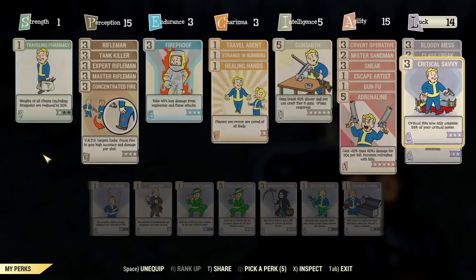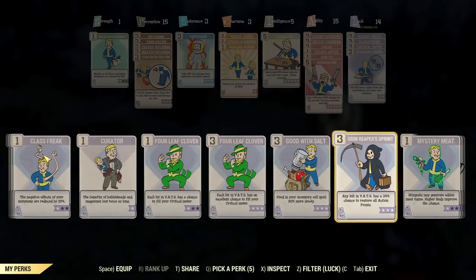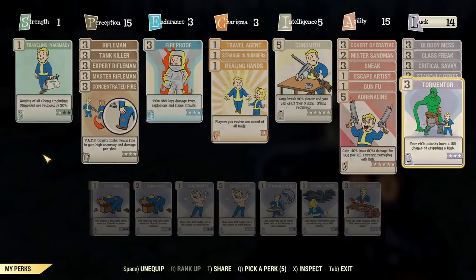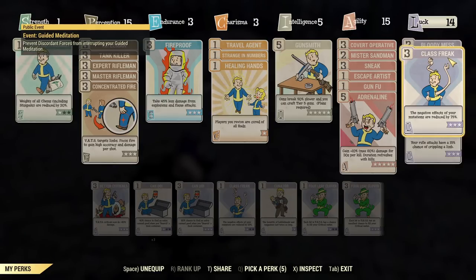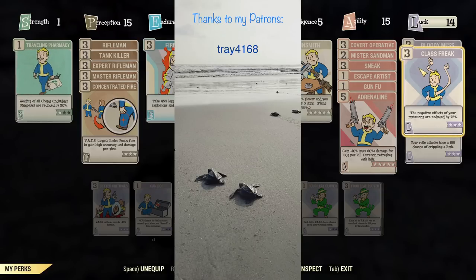Under Luck: Bloody Mess, Class Freak, Critical Savvy — awesome if you want to use critical attacks, mainly for the guaranteed hit. Good with Salt, which I'm using for farming but will normally be swapped. In this slot I'd use Tormentor to cripple the Scorch Beast Queen faster — regular Scorch Beasts will die in one or two shots anyway. About Class Freak: not everyone uses it and it's not mandatory. The main reason I use it is for intelligence — I want as much intelligence as possible to level up faster. But you can swap it or reduce your Luck below 14. I do like having high Luck to be able to regenerate my crits every second shot.